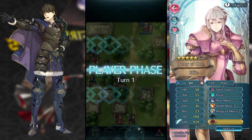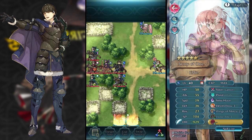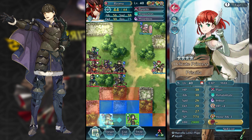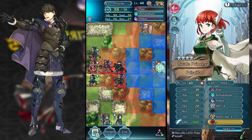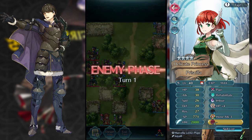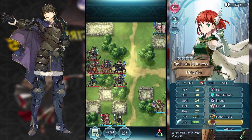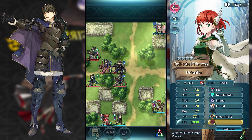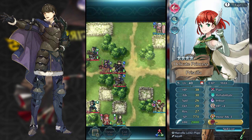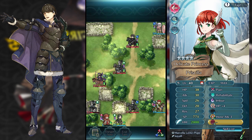If you're using this strategy, you definitely need a Distant Counter unit to start off — you definitely need a Distant Counter unit for turn 1 at the very least. So you're going to have the mages attack Ryoma again — not much effort to get rid of these mages, but they will be the biggest threat in the end. You need to get rid of them as early as possible.